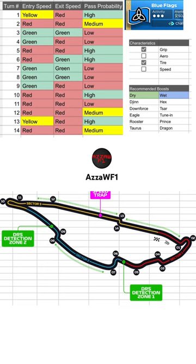Let's take a deeper look at Canada. The characteristics are grip and a tyre track, so you've got some straights but it's not necessarily a speed track. Looking at the track itself, into turn one and two, you've got a medium chance and a high chance of overtaking.